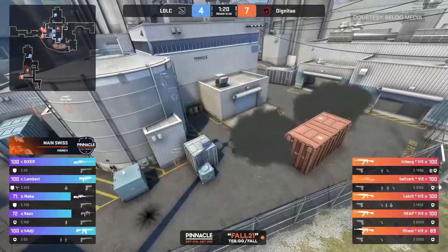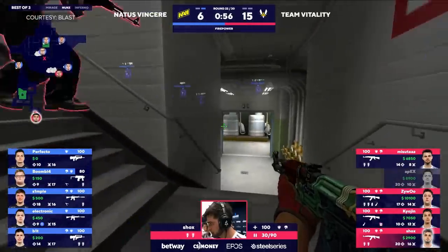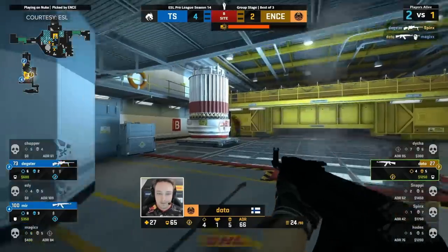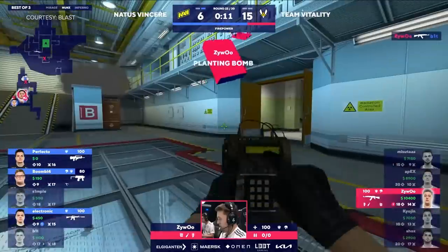Taking outside control on Nuke is extremely important, and getting into secret safely is going to give you even more of the map to work with. Before you know it, you'll be planting on B, and the CTs will be forced to attempt a very painful retake.